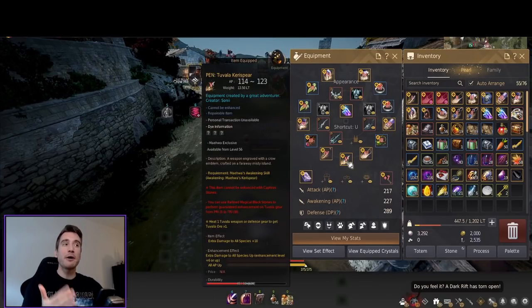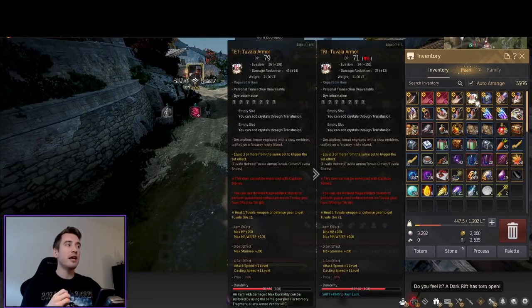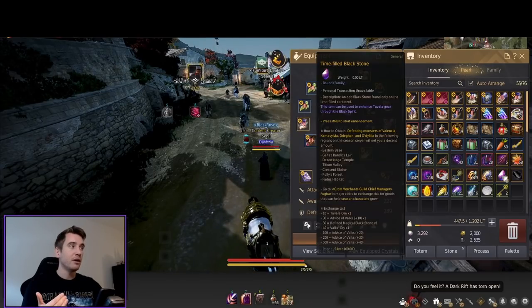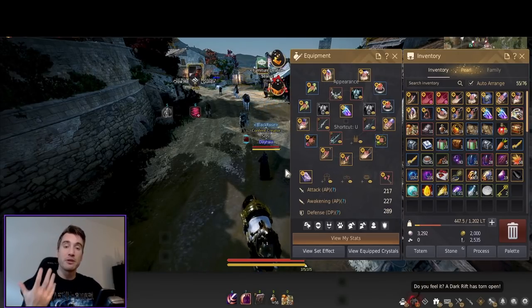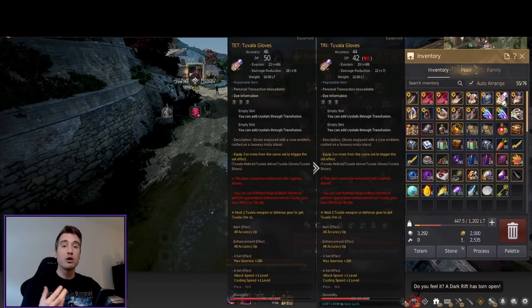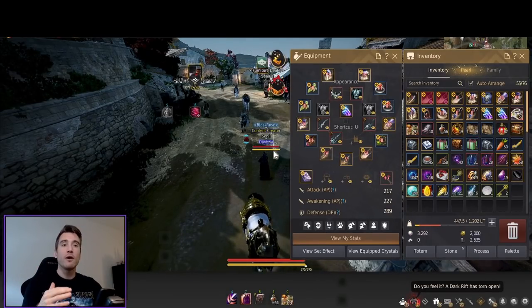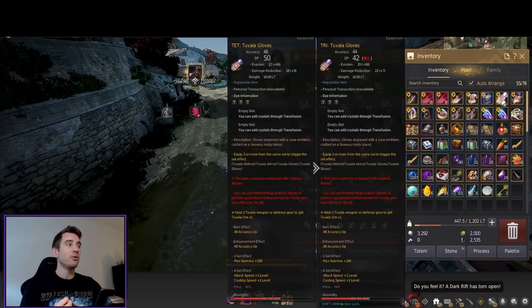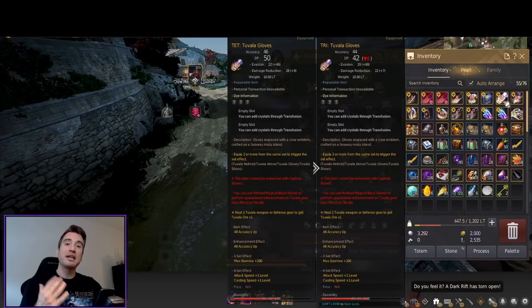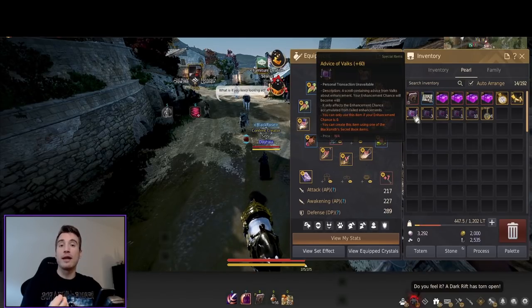Now we have these backup pieces as well, and what we're going to do is try and click TET on them. We don't have more stones right now, so I'll be doing my weekly quest to get some more stones from that and enhancing my backup pieces using the same method. I might use slightly lower stacks now since I'm not in a rush. Whenever I get one of these to TET, I'll click one of the free 60 stacks I got to attempt PEN, and when I get it I'll equip it.